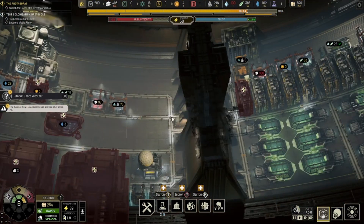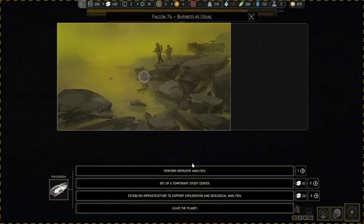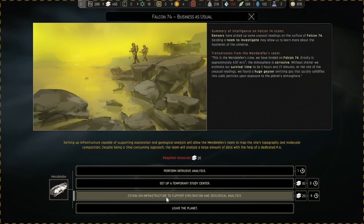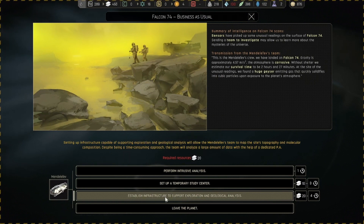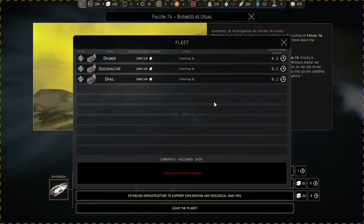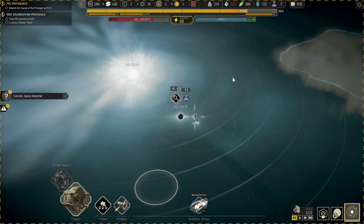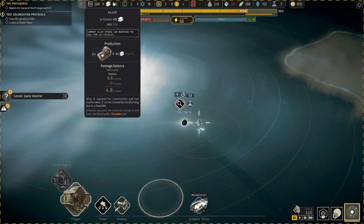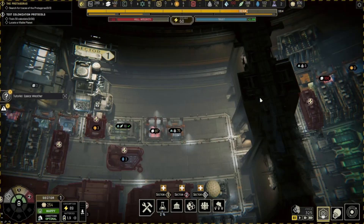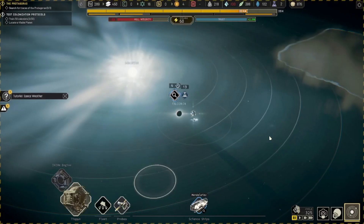We've got decent amounts of workers, decent happiness, decent sort of everything right now. We're pretty happy with a lot of the stuff going on. I'm going to go ahead and establish the infrastructure to support exploration and geological analysis — this is the best way to get science out of this, but it is the most expensive. Our alloys are at 493 and we've got a ton of iron, so we're doing pretty good.